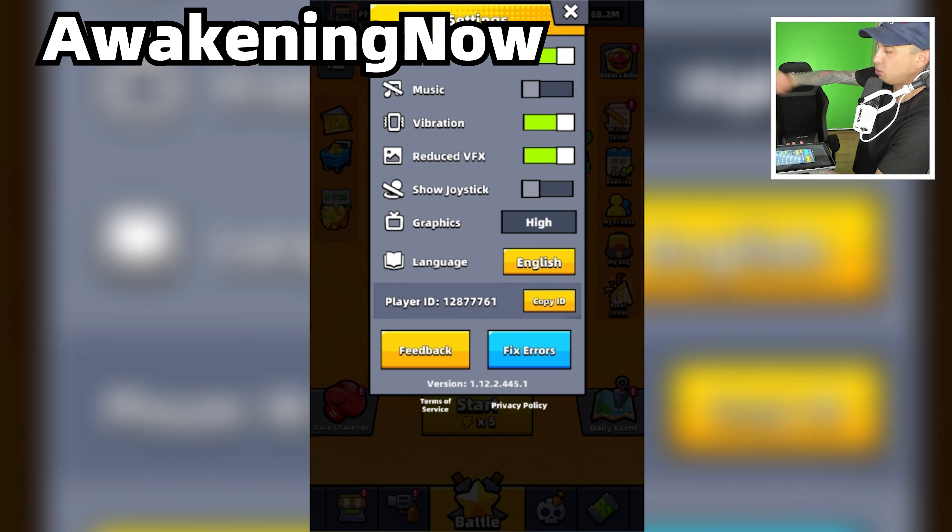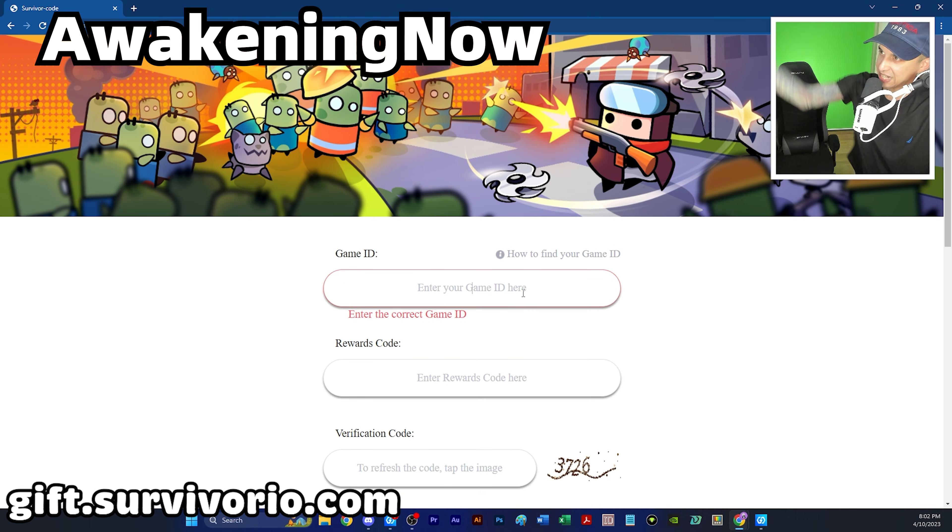As you can see, there is my player ID — it is 12877761; yours will be different. You can either write this down or tap Copy ID, because you're going to need this. Next, open up a web browser.